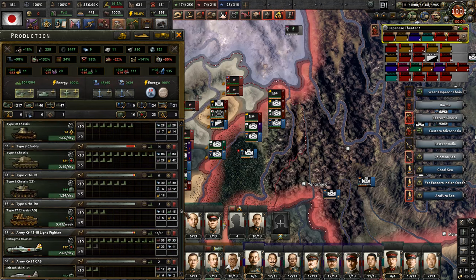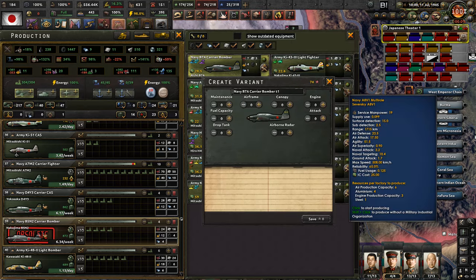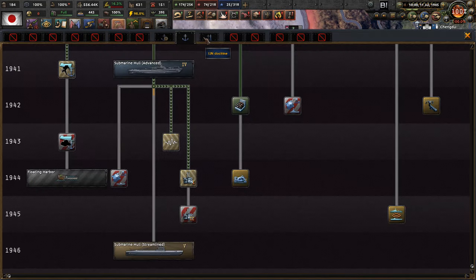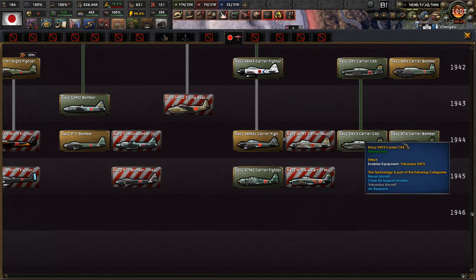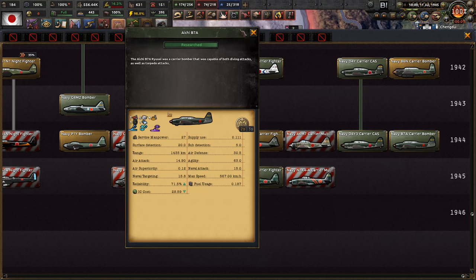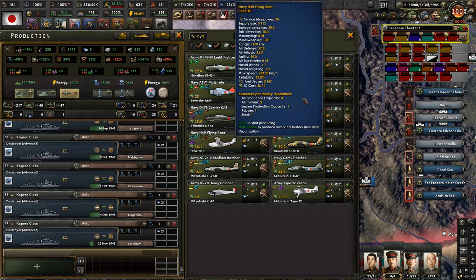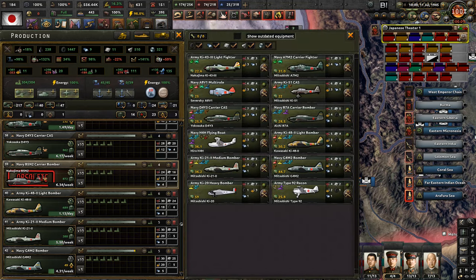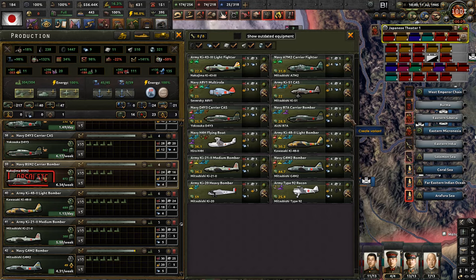Oh, and I forgot - we have a new airplane, a Nakajima carrier bomber. I feel this might be the last one. That's a doctrine so we probably researched it here - Nakajima, yep this one. It should be the B7A - that's the one, right? Yep, this is the one, that carrier bomber. That's the last one.